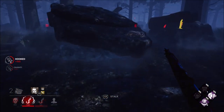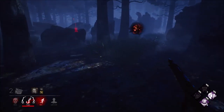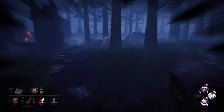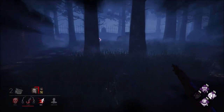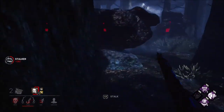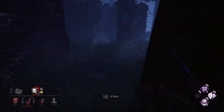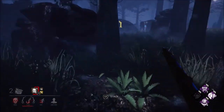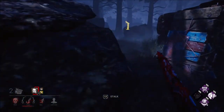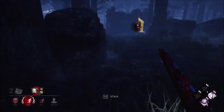I need one more hook. I'm gonna let him get grabbed. She — can I stop it from here? No, it's on the other side. I need one more hook. I've stalked her a nice amount. She can go for Dwight, I don't really care if I lose the game from here because I used the Mori.